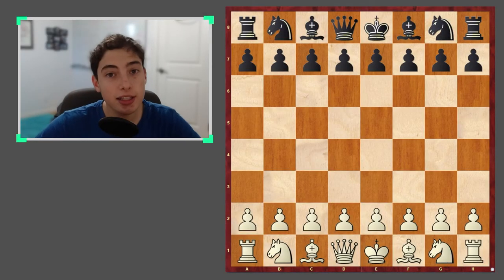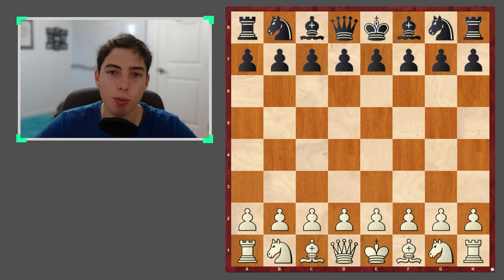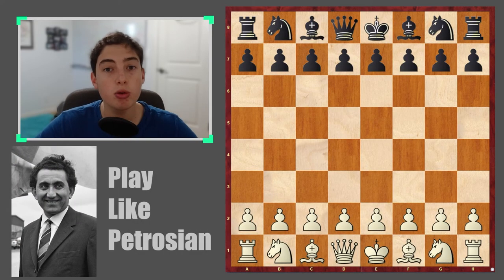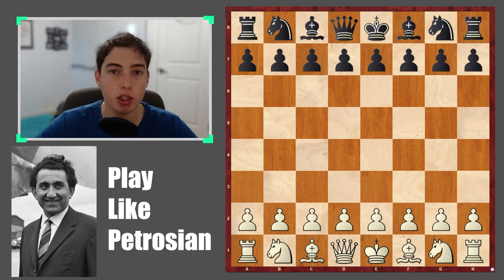I've got a challenge for you guys. Can you play like the 9th world champion Tigran Petrosian? I'm going to show you 12 positions from Tigran Petrosian's games — what I'd call critical points — and you have to find the right continuation, the right idea or tactical sequence that Tigran found in his games to win.